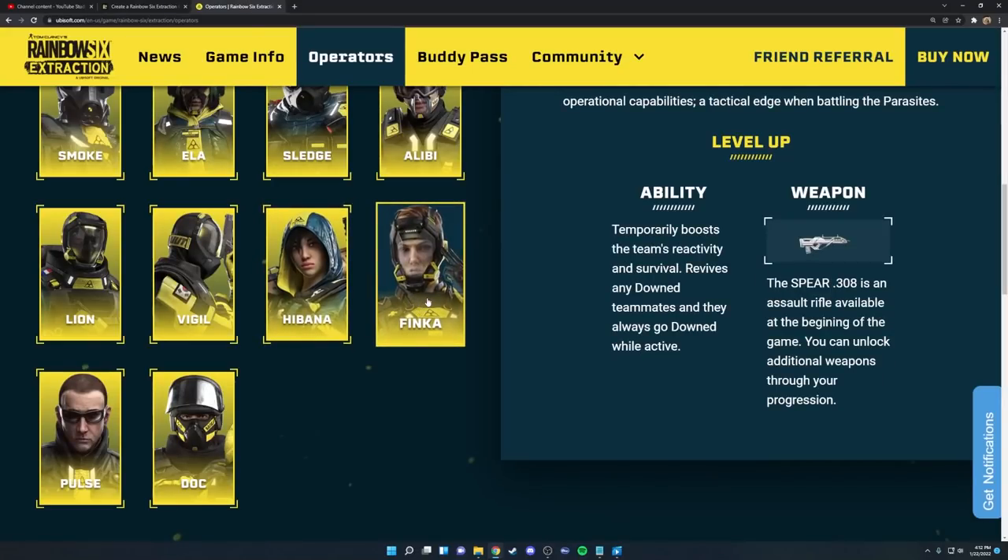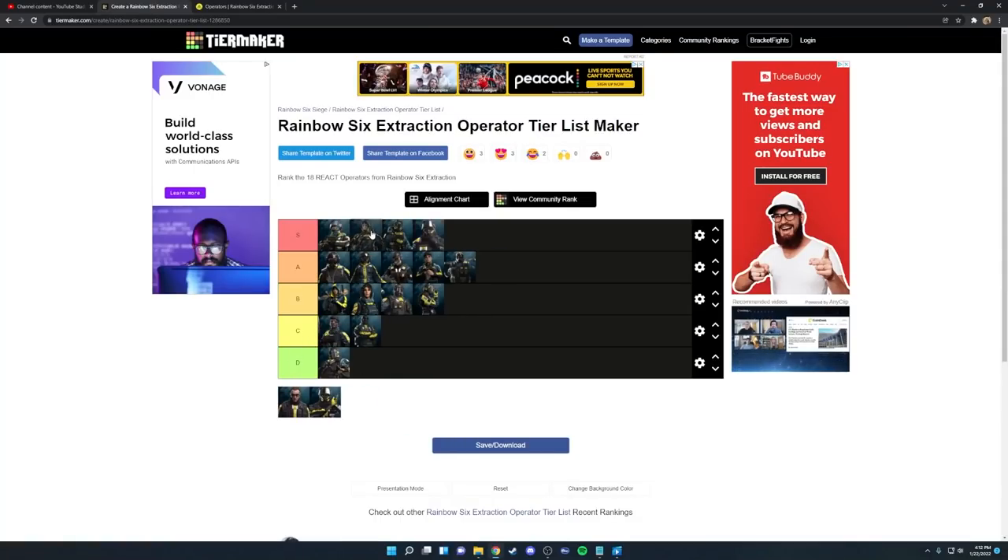Next up we have Finka. She has crazy good guns — the same LMG as Fuse, probably one of the best weapons in the game, as well as the Spear .308 which is an amazing assault rifle. Her ability gives you and your teammates 15 temporary health when activated and can also revive any downed teammates. It's a nice support ability overall and Finka will never be a bad option on your team. I've placed her in S tier — she's super good and you should use her whenever you can in Maelstrom.